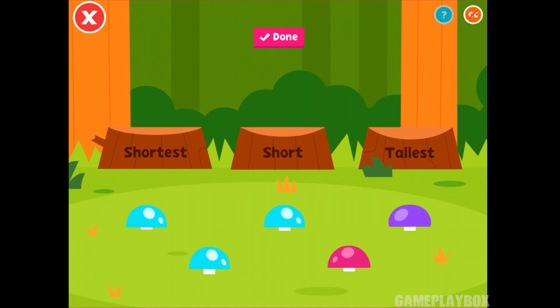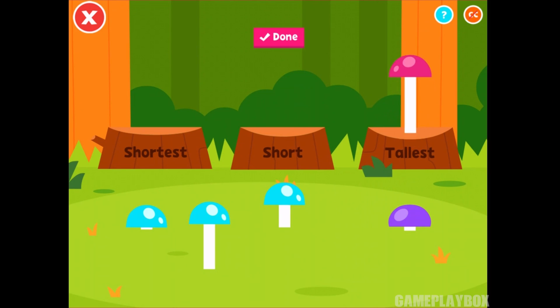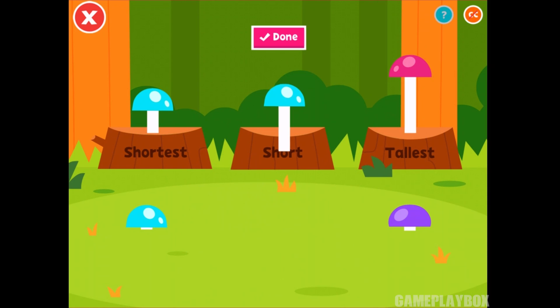Pull three mushrooms out of the ground and order them from shortest to tallest. To pick a mushroom, pull it out of the ground with your finger. That's one, two, and three. Now order these mushrooms by height — shortest over here to tallest over here. When you want to check your answer, tap here.